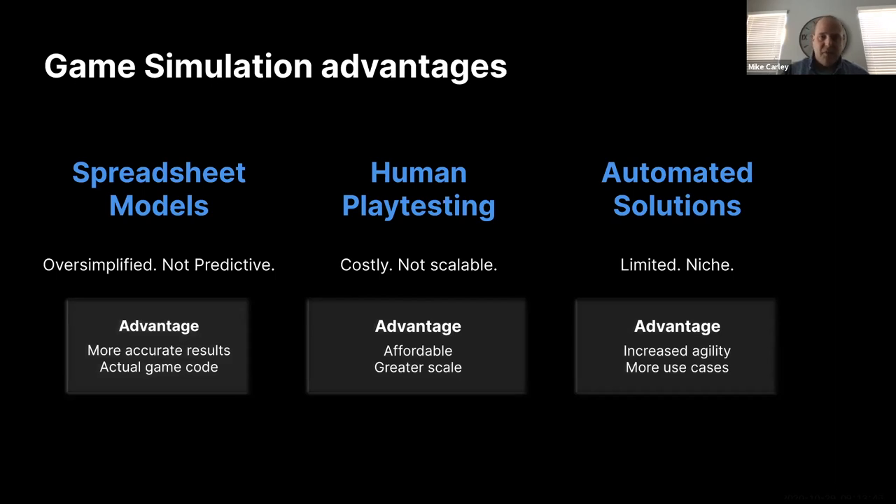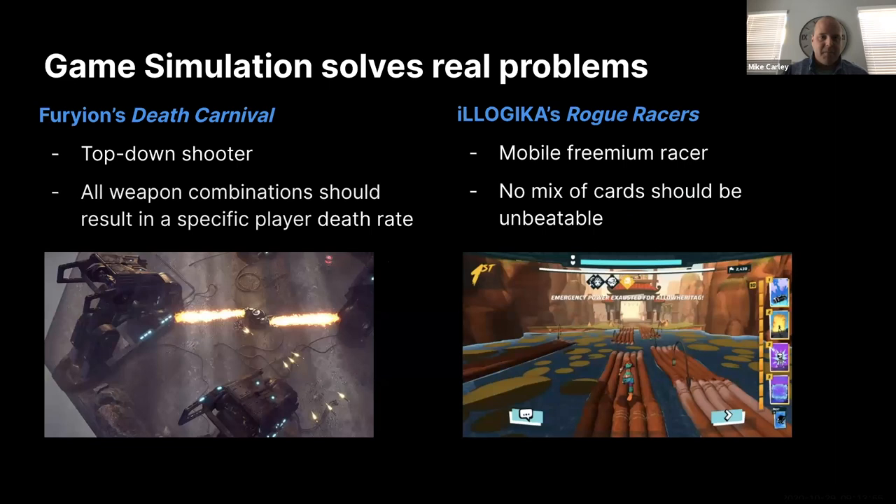Before we dive into our case study, I want to call attention to two other great case studies on our game simulation website: Furion's Death Carnival, a top-down shooter, and Logica's Rogue Racers, a mobile freemium racer. Both customers used game simulation to balance, optimize, and deliver the most quality game possible on launch. And as you're about to see, Anipong 4 is a match-three game — game simulation is not custom-tailored for any specific genre. It can help no matter the genre of game you're building.